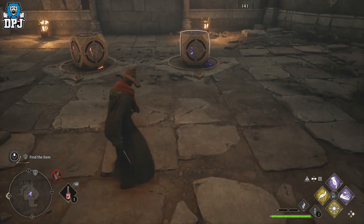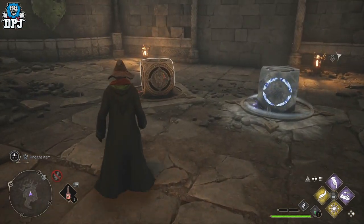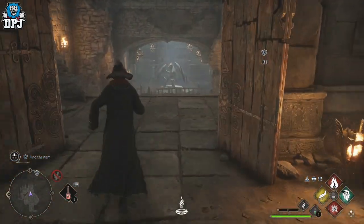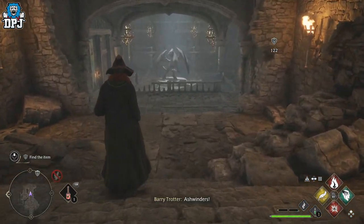These symbols match your spells, and what you basically need to do is hit these dice with those spells. The one we just grabbed requires Incendio again, and the one on the right requires Glacius. Just do that and you are good to progress on through the door.